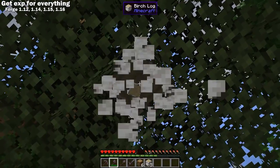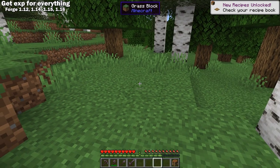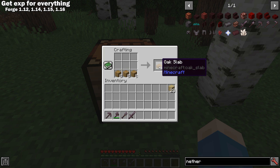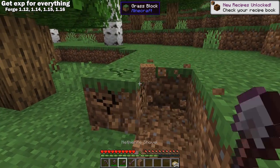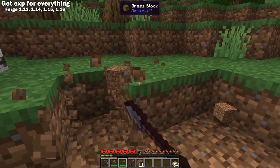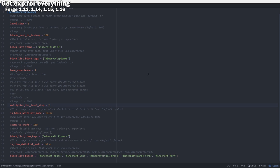Get XP for Everything is a Forge 1.12, 1.14, 1.15, and 1.16 mod that allows you to get XP for mining and for crafting. By default, for every 100 blocks broke and 100 crafting recipes crafted, you get a small amount of XP. The higher your level, the more experience that you get. For the sake of the video, I've adjusted the config to give XP for every 2 instead of every 100. This mod is very configurable, allowing you to adjust pretty much everything about it, and even has a blacklist/whitelist option to limit what blocks, weapons, or crafting gives XP.